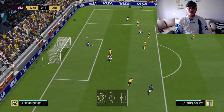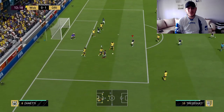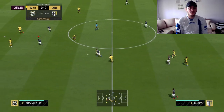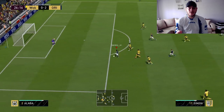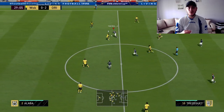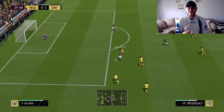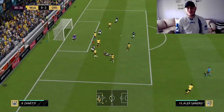Coming back to Trezeguet: a cheap Henry for just seven tokens — what more do you want at this point in the game? His nationality is fantastic, he can run, he can score, he's big, and he's gonna be very dangerous when you cross the ball or from corners. He's a great target man — just pass the ball to him and people will underestimate him.